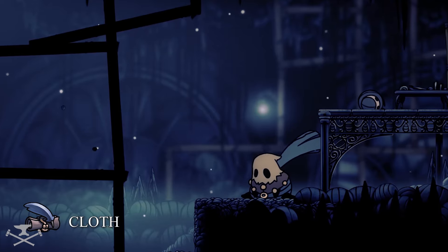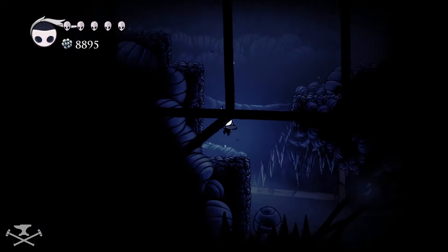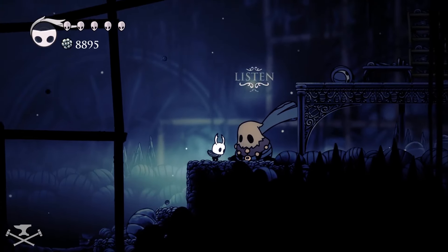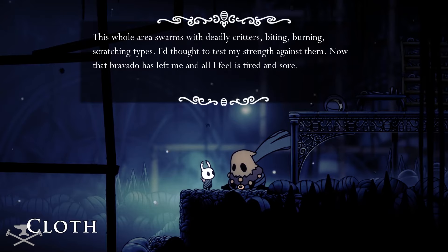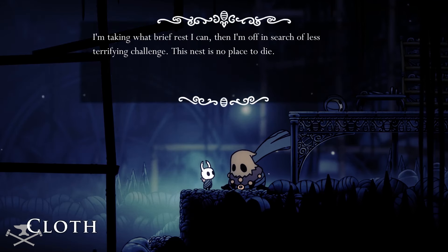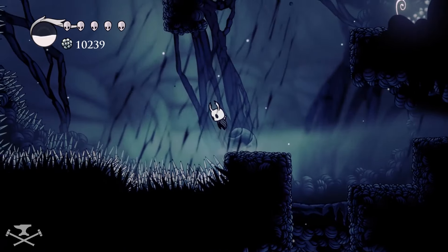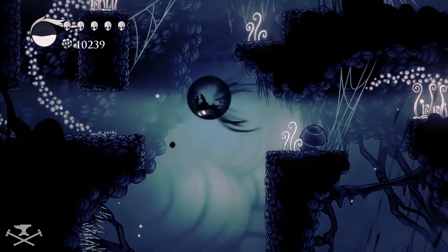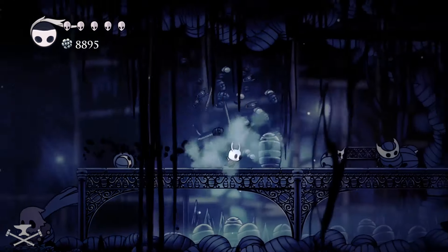If you remember running into Cloth in the Fungal Wastes, then this will be the very next location in which you'll find her. Cloth entered the Deep Nest with a spirit of dauntlessness and courage, only to have that spirit withered and broken down. Taking note of the horrific creatures in the Deep Nest, her motivation to fight turns quickly from bravado to just a desire to survive. Cloth seems disheartened and almost traumatized by what deadly critters she's found in the Deep Nest. Triggering her dialogue is necessary to furthering her questline into the next area, so if that's the route you'd like to explore, I'd suggest talking to her every chance you get.